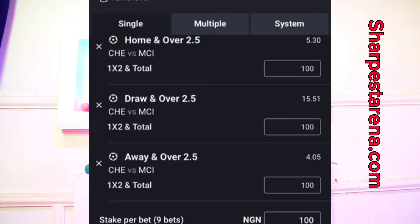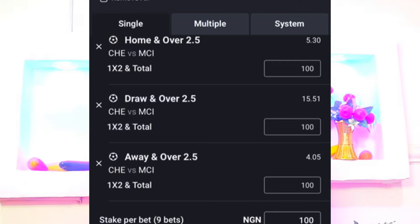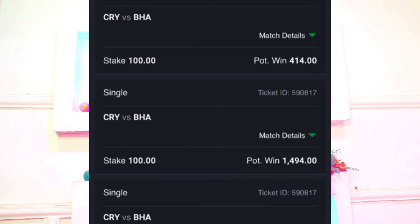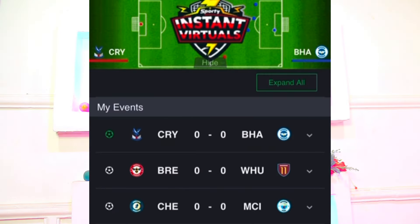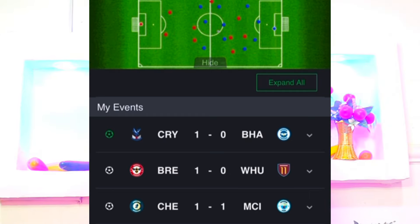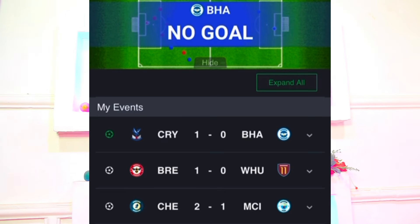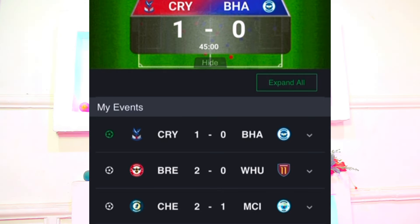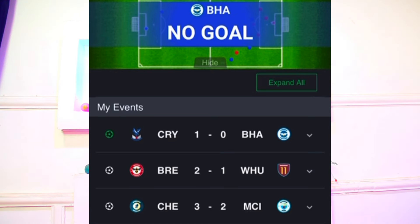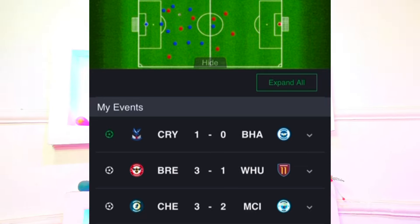Click on single, as you can see on the left side. Once you click on single, place the bet. Let's quickly wait for the results. If we can see one or two winning out of the three, we are still going to make profits using match calculation, which is Formula 74 inside Sharpest Formula 101. This formula works perfectly.